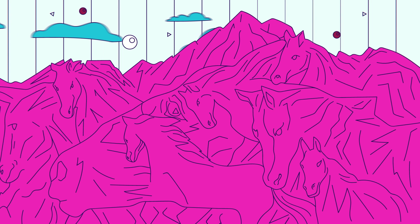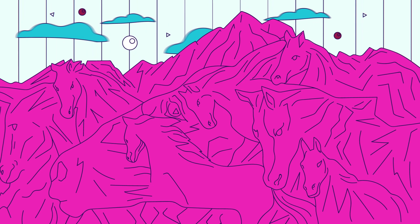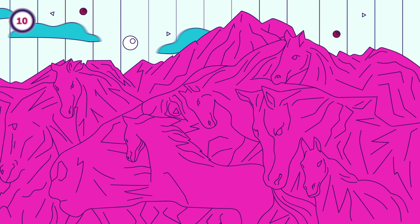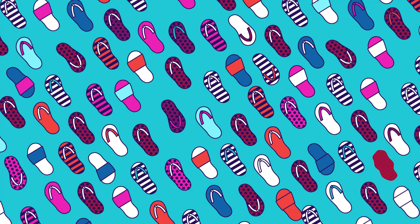This one's worth double points. In the surreal mountain you see in the photo, there are multiple camouflaged horses. If you spot all 8 of them, you get 2 points. If you spot less than 8, you get 1 point. You get 10 seconds for this one. Here they are!